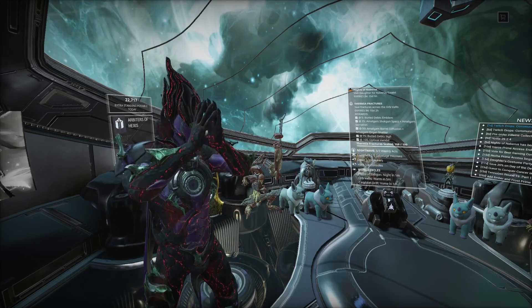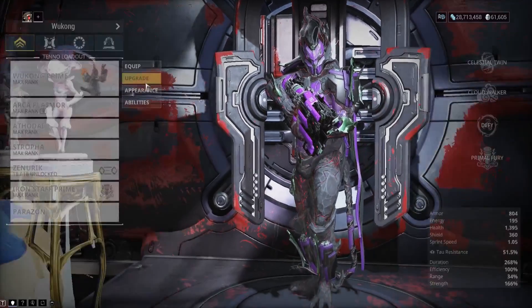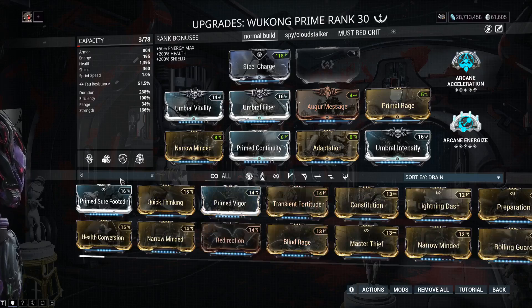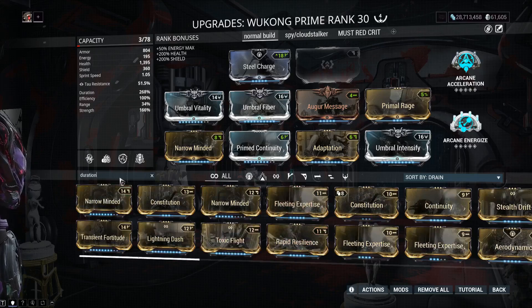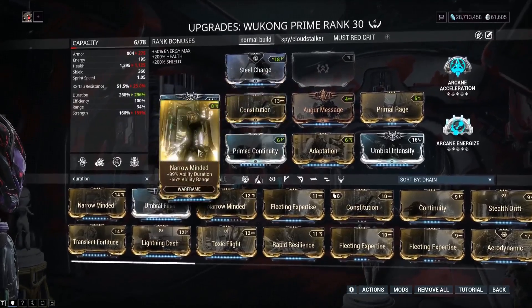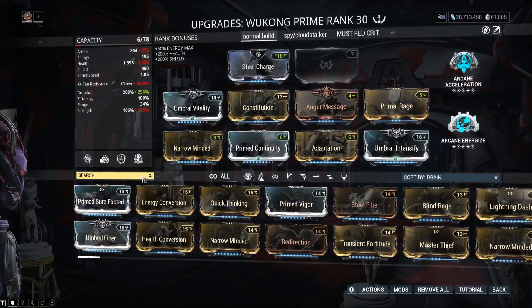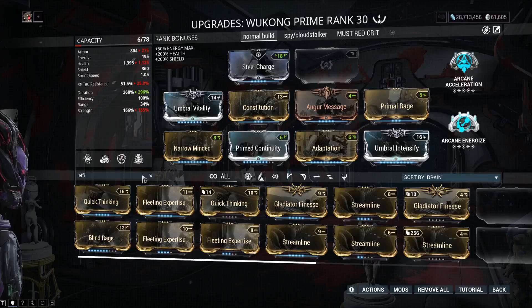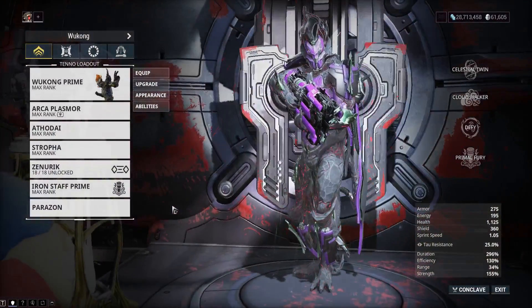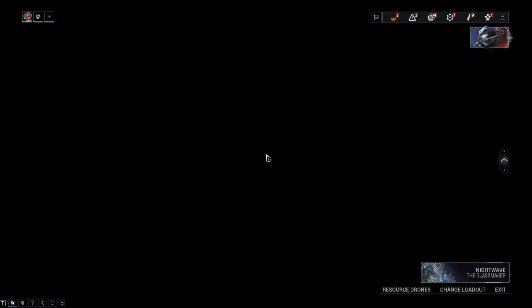Like we said in the previous video, Mesa Prime's going to get vaulted when Nezha Prime comes out. When a prime item gets vaulted, you can still get the parts for it by buying from other players, but getting a fresh new relic for those vaulted items is not possible.